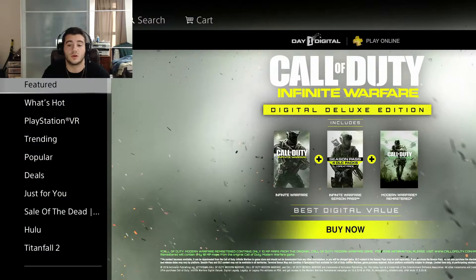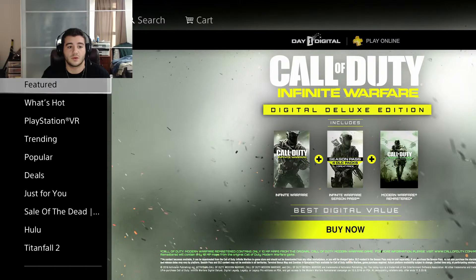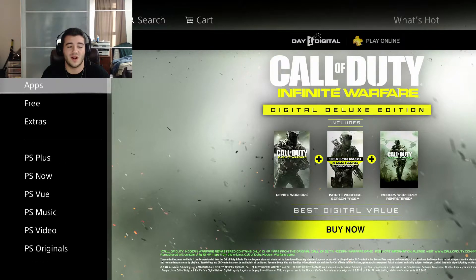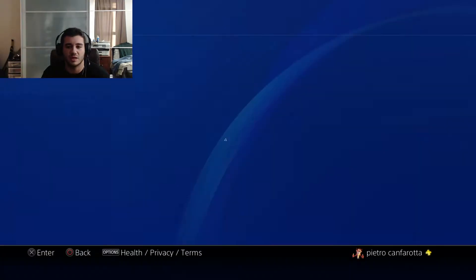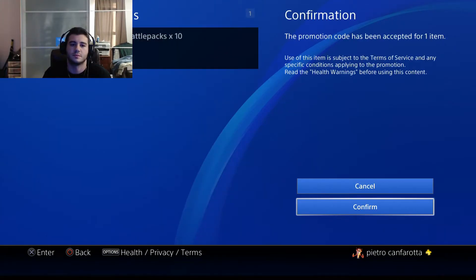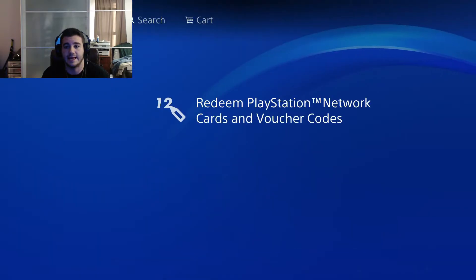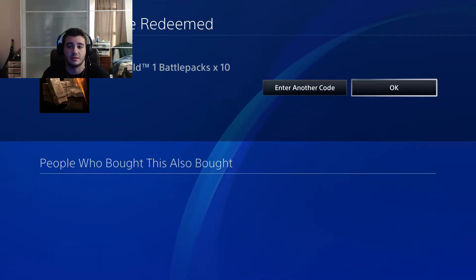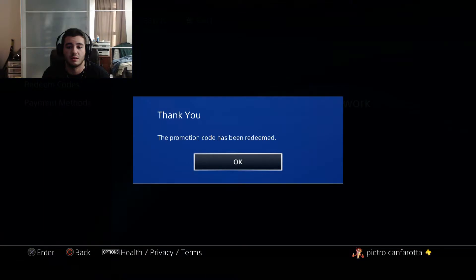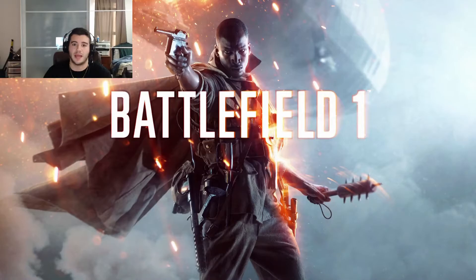Since we are on PlayStation, we're actually gonna go to the PlayStation Store right now. Go all the way down to the bottom to Redeem Codes, and you type in the 12-digit code. As soon as you type in the code you're gonna have 'Battlefield Pack x10' — you just press confirm. Then that's basically it, you say okay, and the promotion code has been redeemed. Now you go to Battlefield and then we'll go to the battle packs.